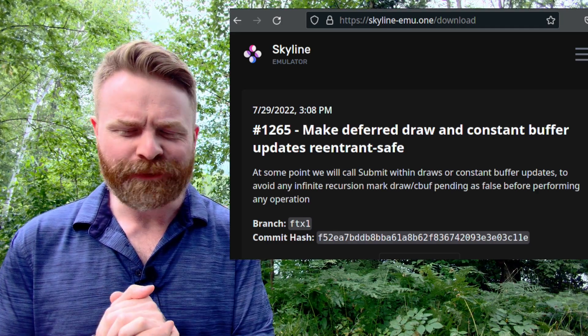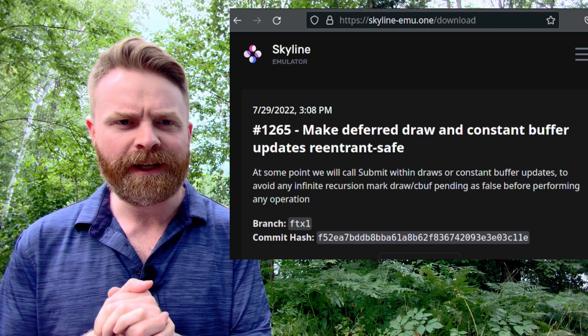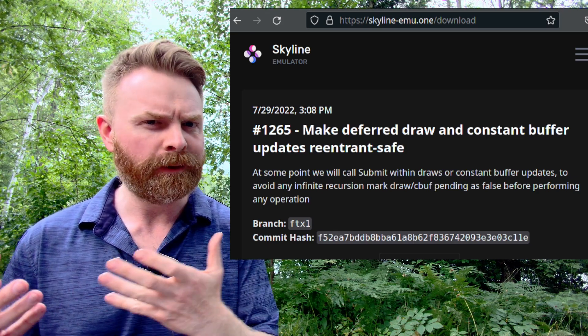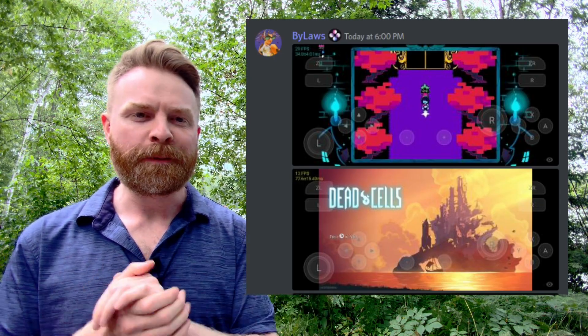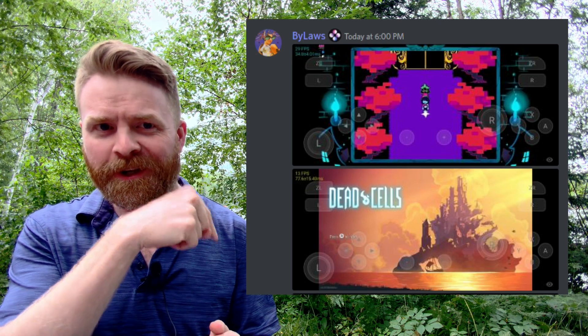The technical title of this version is called "Make Deferred Draw and Constant Buffer Updates Re-Entrance Safe." The non-technical term: more games run a little bit better, and you might notice some performance improvements. In terms of new games playable, Dead Cells is one of these games — let me know what the other game is in the comments below.